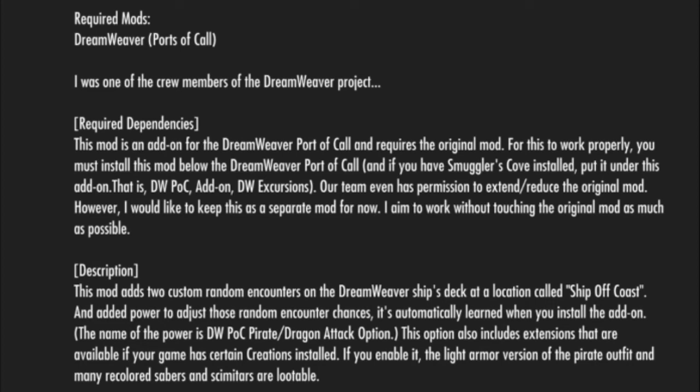Cyan's description reads: 'I was one of the crew members of the Dreamweaver project.' Regarding required dependencies: this mod is an add-on for Dreamweaver Port of Call and requires the original mod. For this to work properly, you must install this mod below Dreamweaver Port of Call, and if you have Smuggler's Cove installed, put it under this add-on — that is Dreamweaver Port of Call Add-on Dreamweaver Excursions. Our team has permission to extend or reduce the original mod, but he'd like to keep this as a separate mod and aims to work without touching the original mod as much as possible.